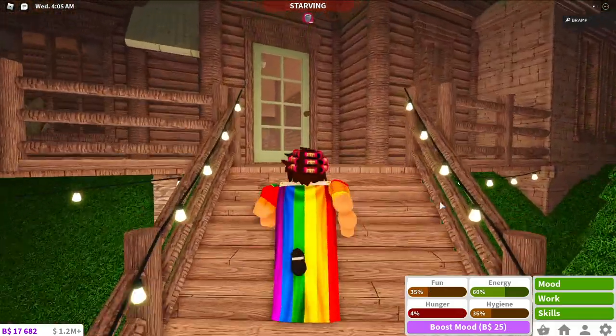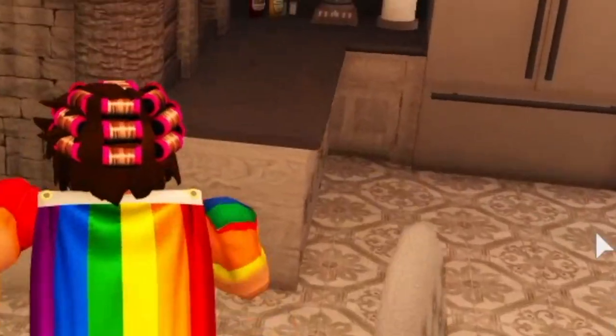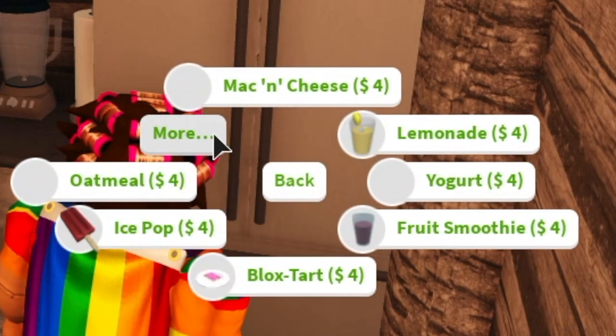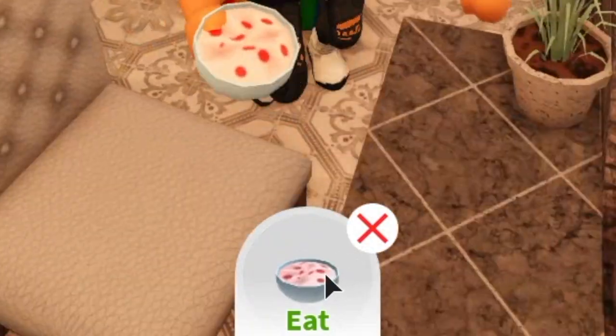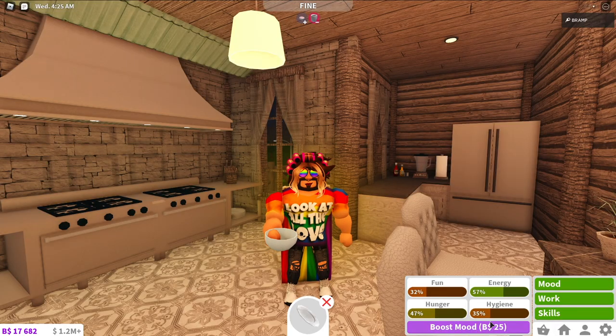Next we have hunger — that's a pretty obvious one. You can get your hunger up by getting a fridge, going to it, and taking whatever meal you want. Right now I'm going to take a yogurt so I don't have to cook. You press the little button at the bottom that says eat, and as you can see your hunger went up.